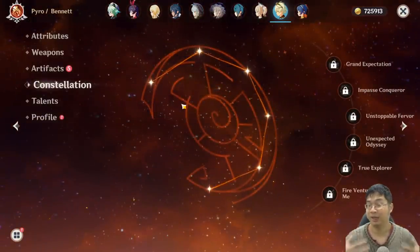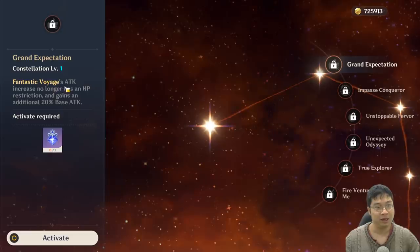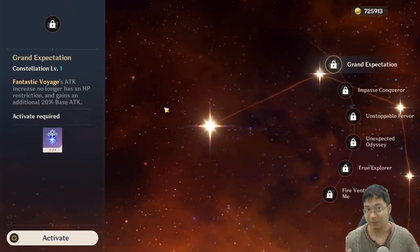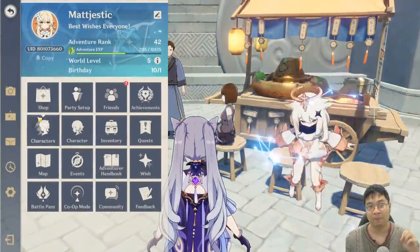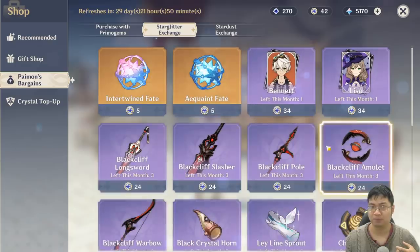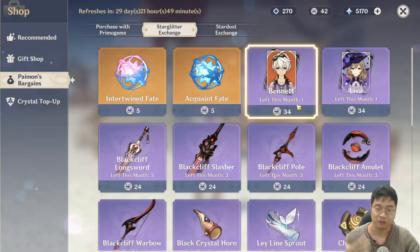One copy of Bennett gives you that powerful ultimate. His second constellation removes the HP restriction on the attack increase and adds 20% more base attack — going from 56% to 76% base attack added to the whole team. That said, there's no rush buying him because he's a support who requires a lot of resources to be strong: a good weapon, attack artifact pieces, and high level. I'd only look at him after Adventure Rank 45 when I've finished building two teams.